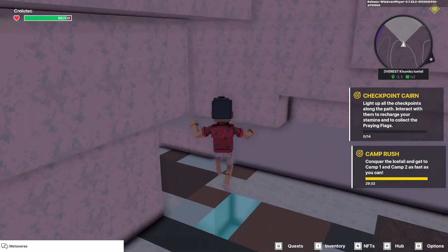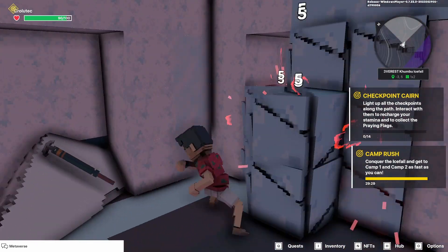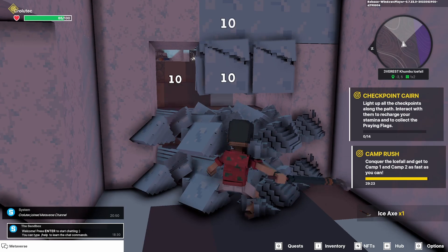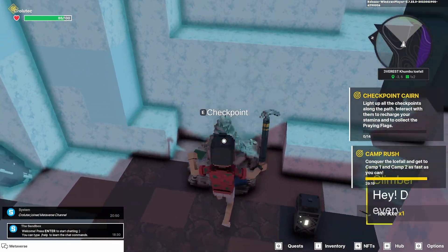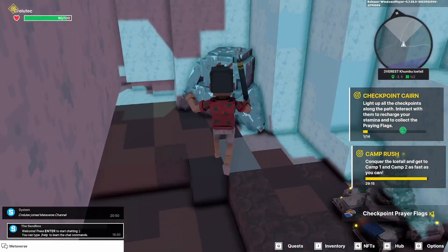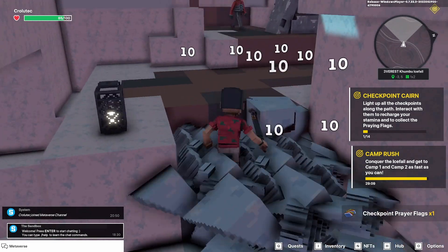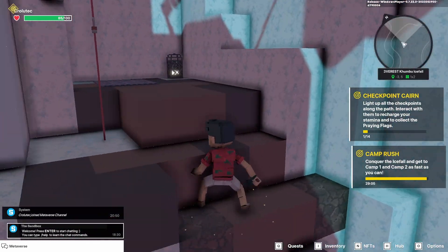We have a 30-minute timer and we're going to have to try and make it. We can grab that axe here — I'm not even sure if that makes it quicker to break these things. But anyways, you've got to make sure that you get all of the checkpoints, all 14 of them, and you're going to collect the flags by pressing E on the checkpoints. It doesn't always do that straight away.